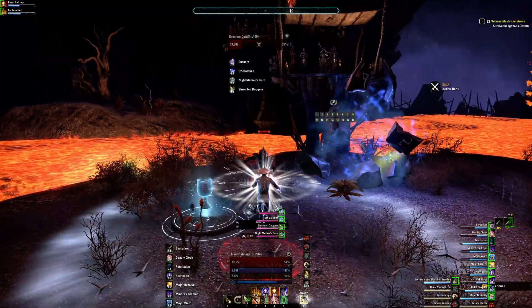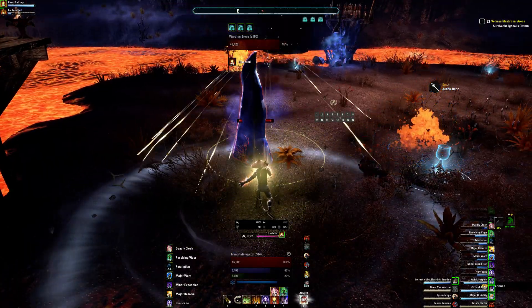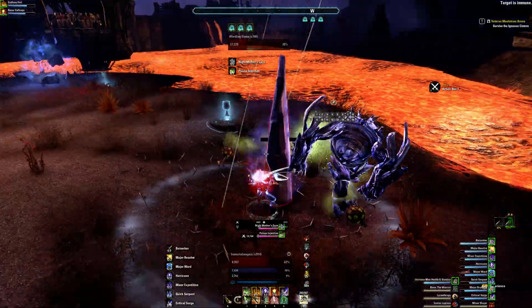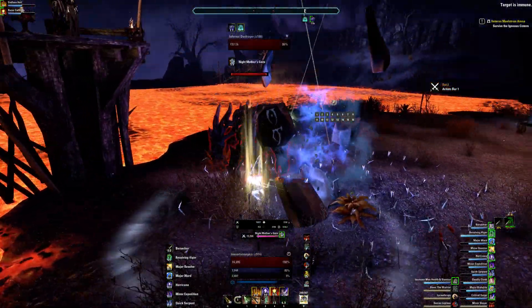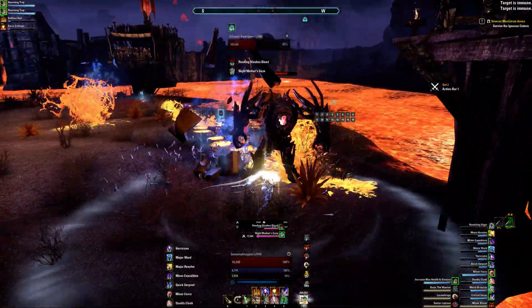The first round is fairly simplistic. Make sure to kill everything. One key thing is there's going to be a warding statue that grows up here at the end of each realm. You need to kill this, otherwise the mob that it's protecting will be immune to all damage.